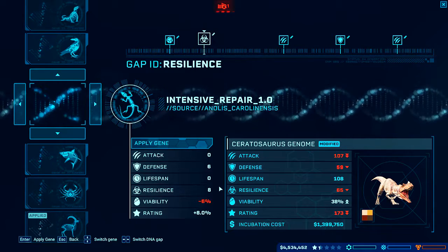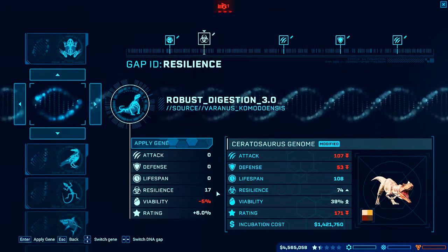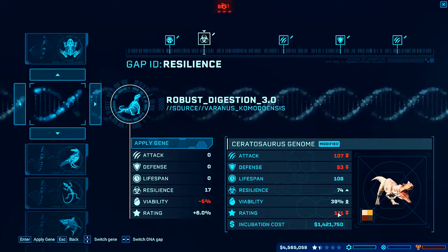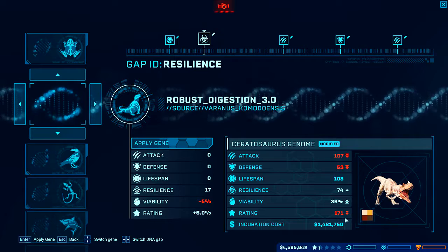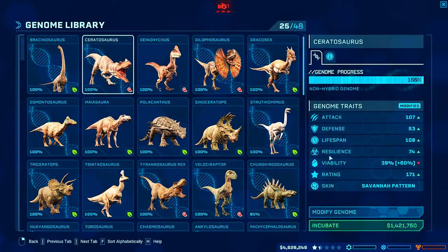It's a little disappointing what you get here. 17 resilience — that would be cool, just that. That's a lot. What do we lose — attack and defense, don't care. Viability goes up, rating goes down a little. That's a bit cheaper — yeah sure, let's do that. Robust Digestion. All right, so now we're at 99 viability — I'm good with that.